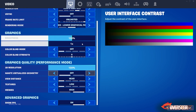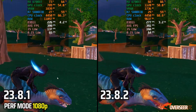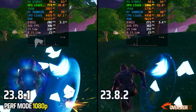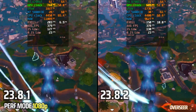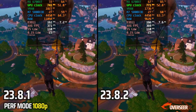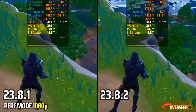Testing Fortnite Performance Mode to see if AMD fixed the issue with this latest driver. Unfortunately, it still has the same problem — GPU clocks are very bad, dropping as low as 500 MHz. This explains the poor results and very low 1% lows. We won't dwell too much on this one.